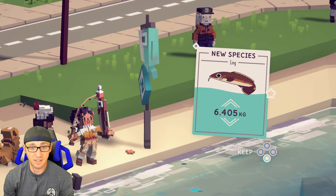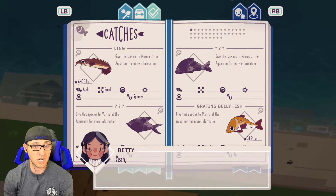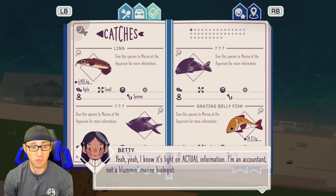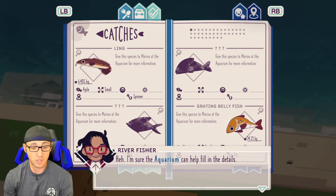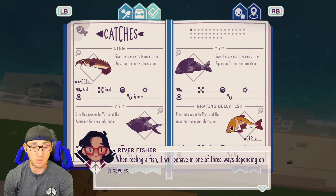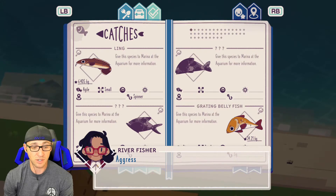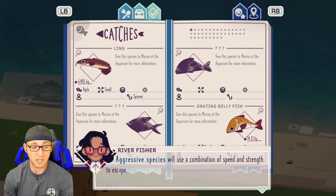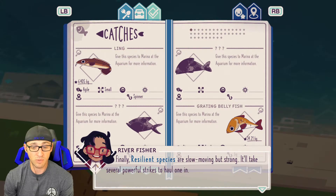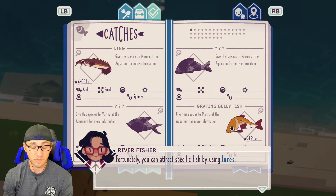What is that? We caught a new species — a ling. It's not very big. We can make some delicious crackers and cheese with it. I'm an accountant, not a blooming marine biologist. I'm sure the aquarium can help fill in the details. Bass species will dart around quickly to wiggle free — reflexes are key. Aggressive species will use a combination of speed and strength to escape. Resilient species are slow moving but strong — it'll take several powerful strokes to haul one in. You can attract specific fish by using lures.